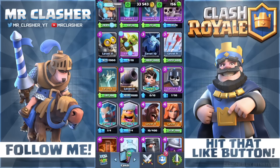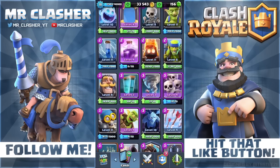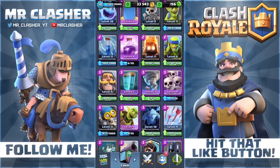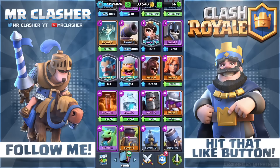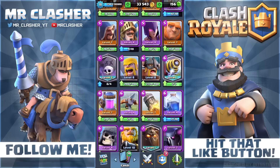The Princess is doing pretty good now — that's my only level three legendary. The Lumberjack is kind of close, but that's pretty much it. The Princess is my only level three legendary — that is pretty awesome.